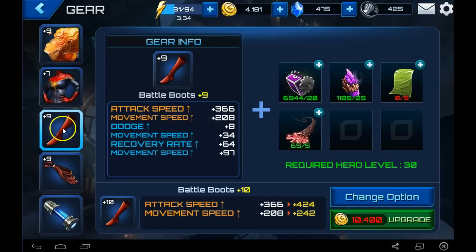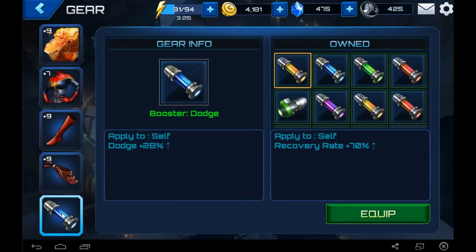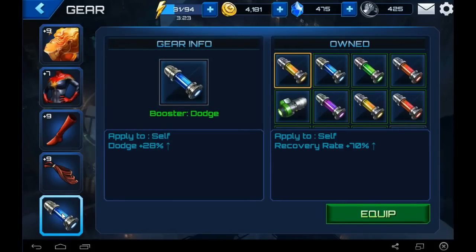We also have attack speed, dodge, movement speed, recovery rate - kind of all mixed in there - plus some crit rate, crit damage, and defense penetration. For the special gear I have equipped her with a self-dodge plus 28%. The reason I did that is because Captain Marvel is not a tank, so she does not take a hit very well. I figured I'd add a little dodge to see if that boosts her defense just a little to maybe keep her alive longer.